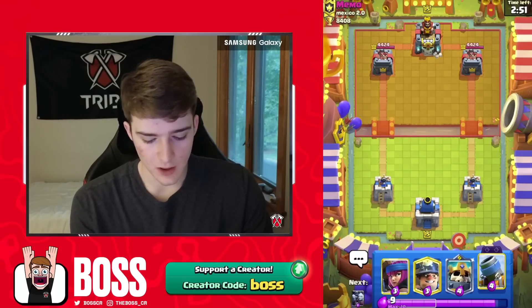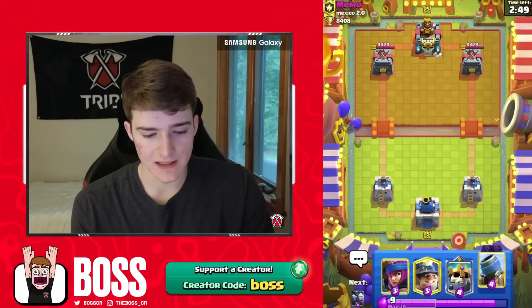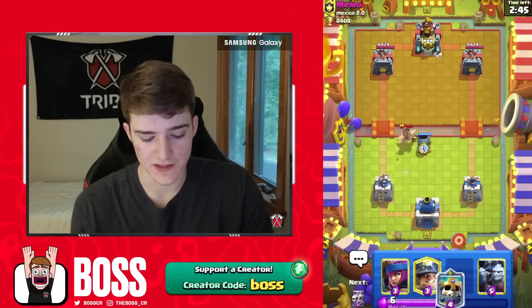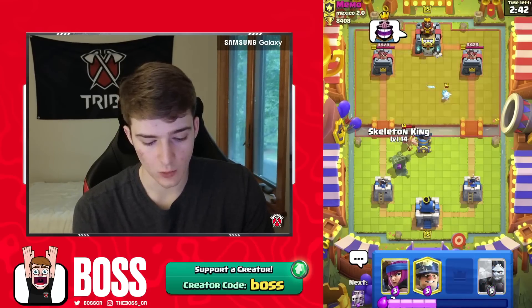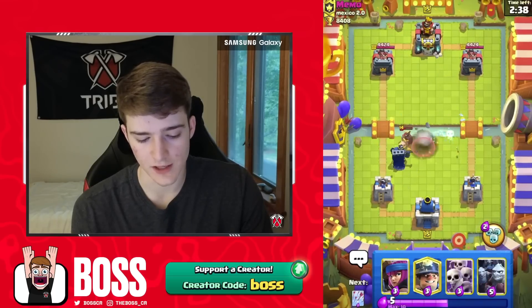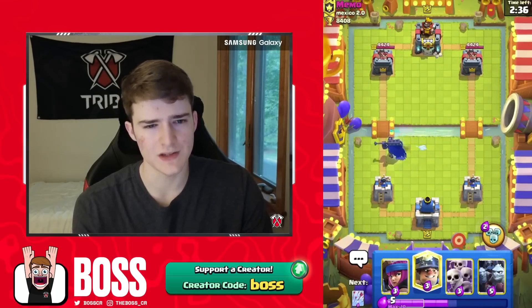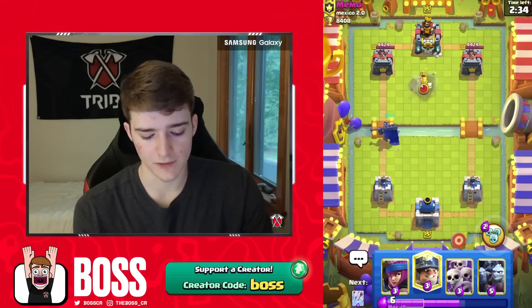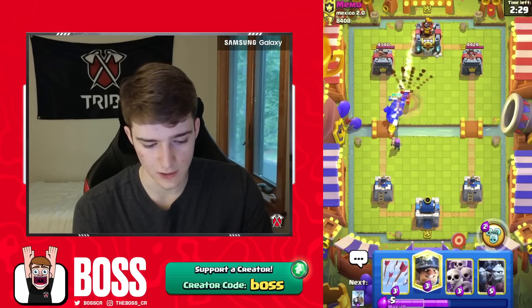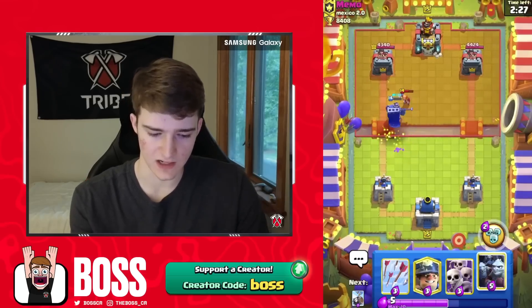In our last game against Mimo, I decided to use it in a Skeleton King Mortar deck — I want to see how it works with all the bait cards like the Skarmy, the Minion Horde, and all that. This guy's got a Hog deck — maybe he's got Hog EQ. I'm curious how the Evolved Mortar does against the Earthquake — I feel like it's going to be a lot easier to beat now because of the additional health. The Earthquake isn't even going to be that amazing against it anymore.